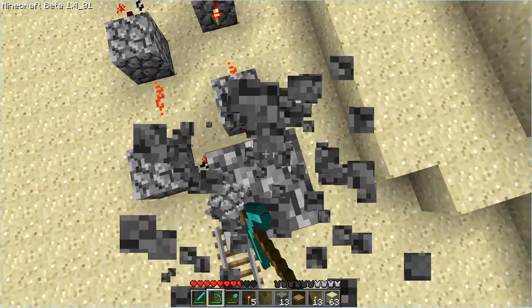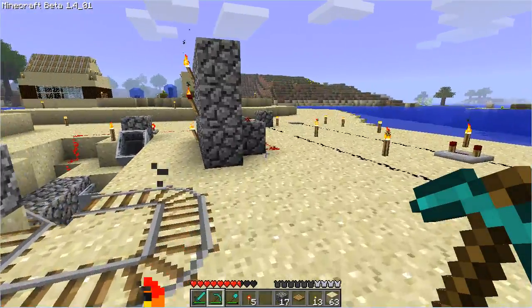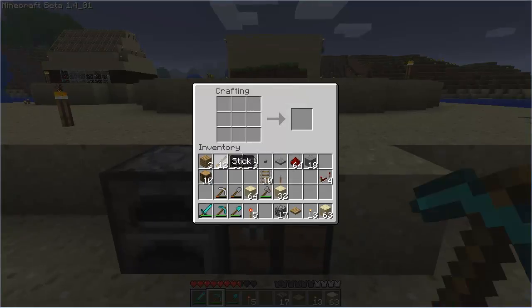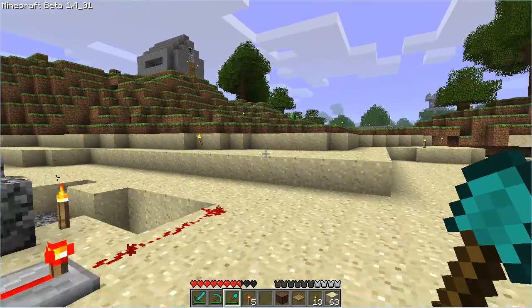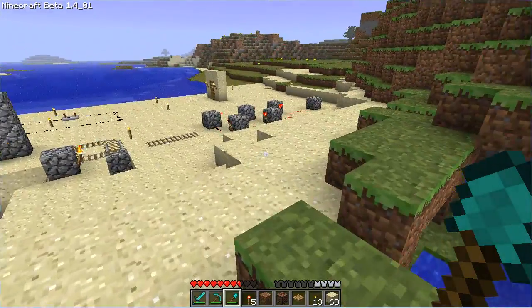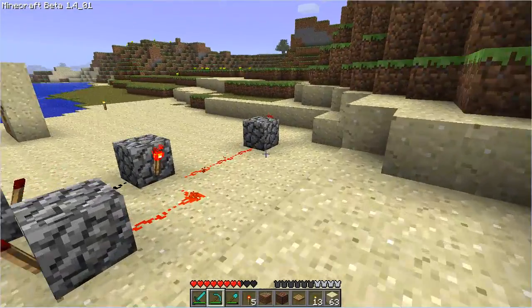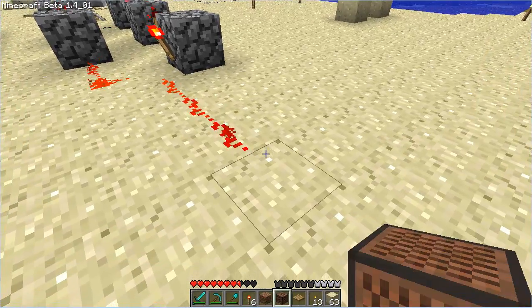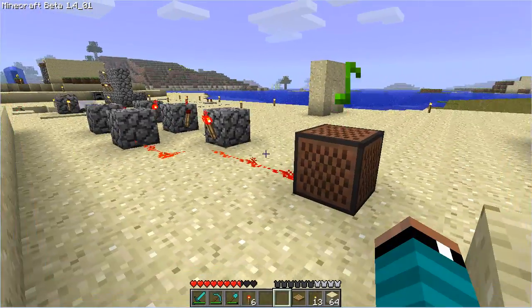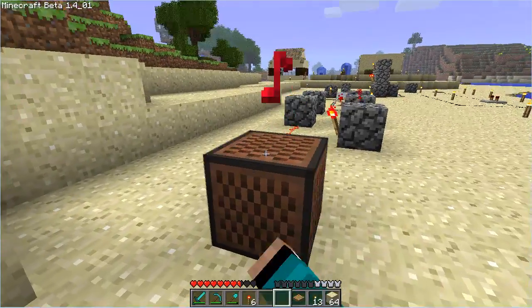One thing you can do with this pulsar — if you want to annoy your friends — would be to create a note block and attach that note block to the end of the pulsar. A fun way to do this is to hide your pulsar underground on a server. You can grab some dirt instead of sand, which makes more of a piano sound versus something like a guitar. You can hide this underground for your friends, and it's going to annoy the heck out of them because they're not going to know where it's coming from. So every time this pulses through, it's going to make a noise.